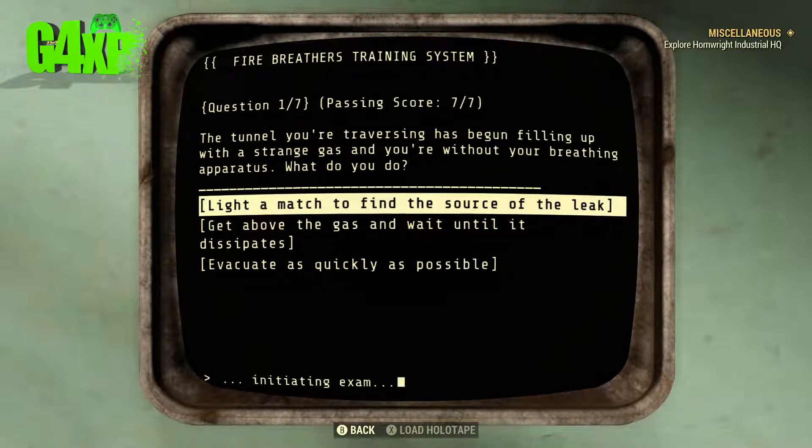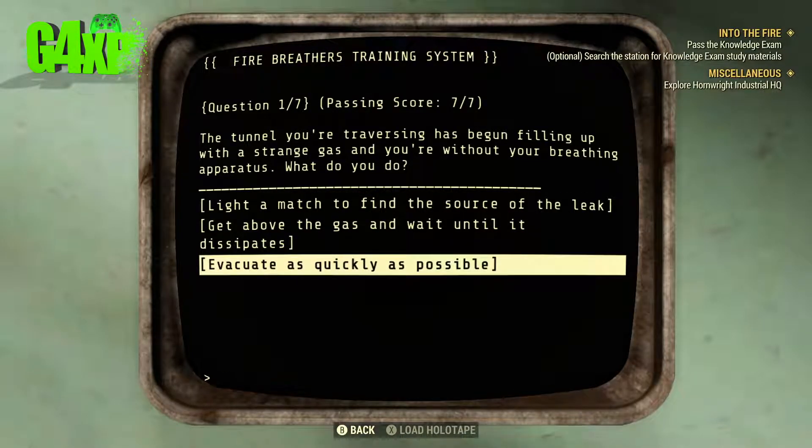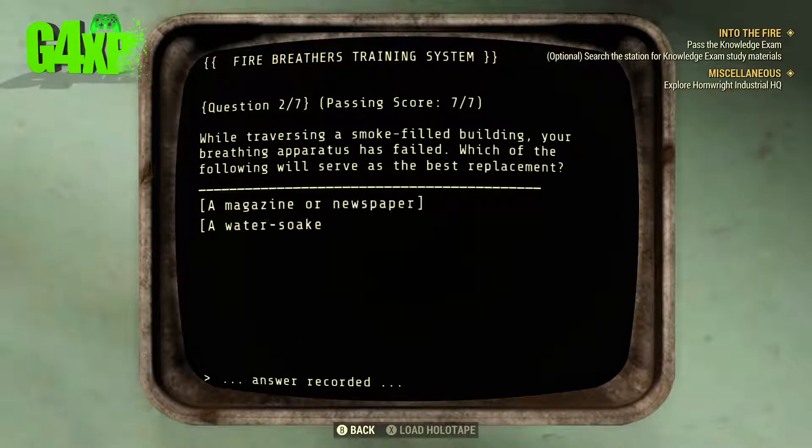Question one: The tunnel you're traversing has begun filling up with a strange gas and you're without your breathing apparatus. What do you do? I want to say evacuate as soon as possible.